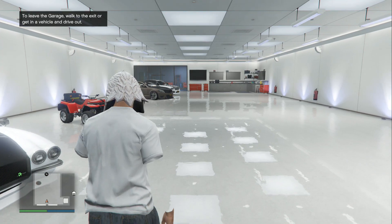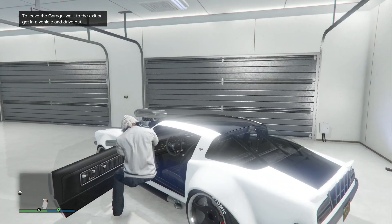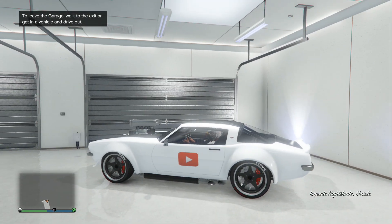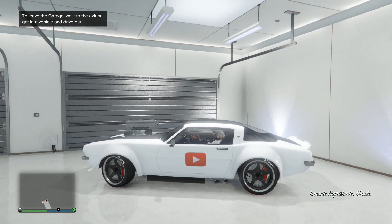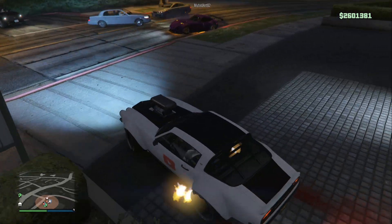What's up guys, welcome back to the happiest channel on YouTube. In today's video I'm teaching you guys a brand new glitch where you can have invisible arms as well as a flight helmet at the exact same time, after the patch on next generation consoles. So let's get right into it.